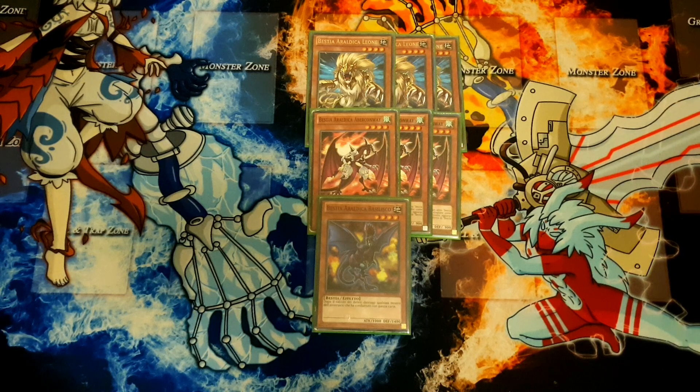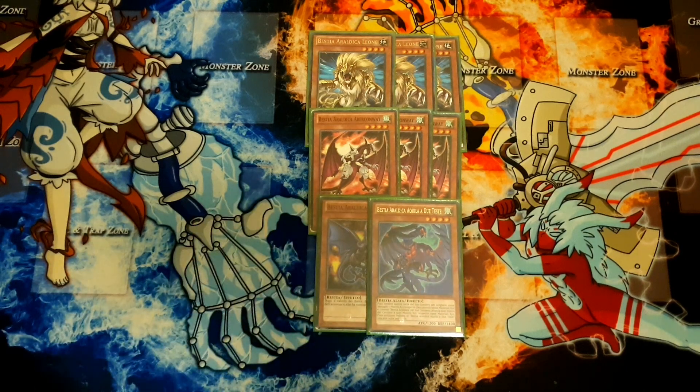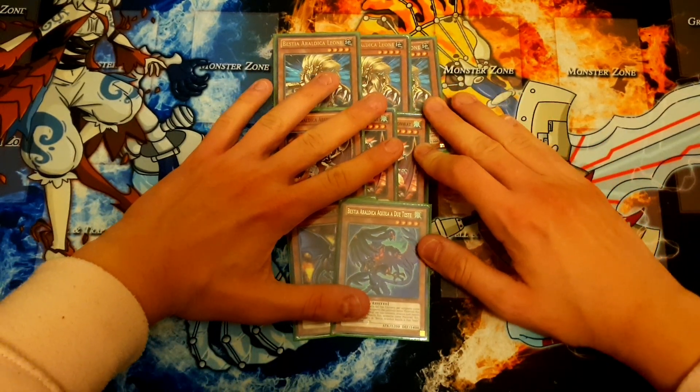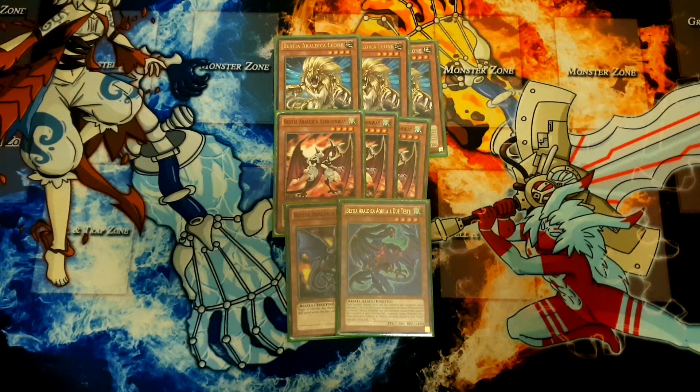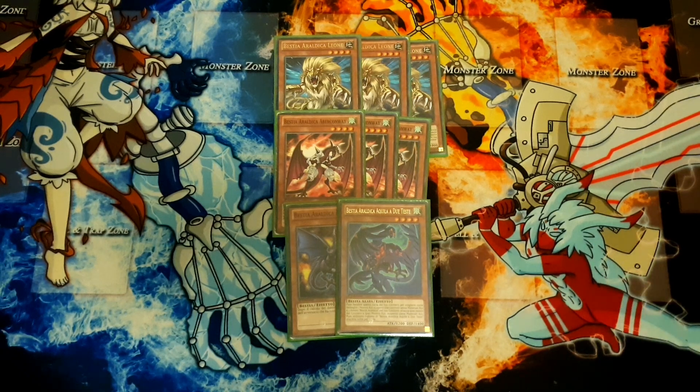We're playing one copy of Basilisk — the only main deck card that conflicts under Skill Drain — but you kind of have to have it. It's kind of like Bullblader except it doesn't have to leave to destroy, so you can get over a Geargia Armor. You can set it and kill whatever attacks it. Then we have one Twin-Headed Eagle: if it's in the graveyard, you can banish it to attach two Heraldic monsters to an XYZ that has no materials on the field. Having access to XYZ wins is really nice in this format because you have Lightning Chidori access. It's mostly here to provide another name, since with this deck you want to get to a simplified game state, and having an extra Heraldic Beast monster is helpful under those circumstances.